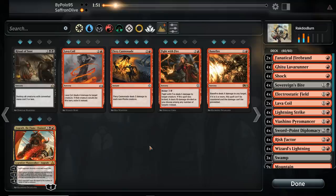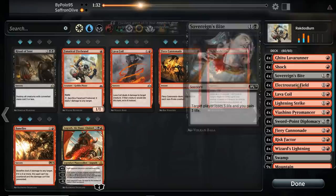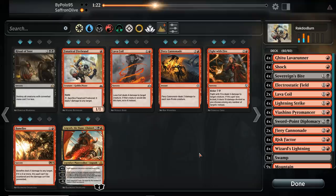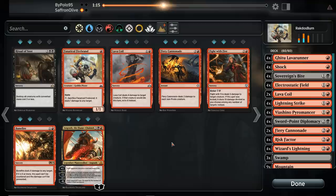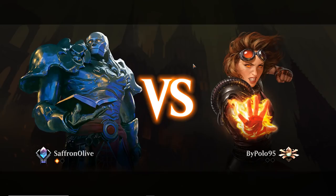Since we're playing against a Goblin Chain Whirler deck, I think we go down Firebrands and go up Fiery Cannonades. That makes our deck a lot better against opposing creatures. Lava Coil — is there anything we need Lava Coil for from this deck? Angrath is probably slow. I guess we could keep Firebrand — it is repeatable. Could go more Cannonades. Let's keep the Lava Coils — they do kill things which is nice, and hopefully we just outdraw our opponent. This deck actually feels oddly good.